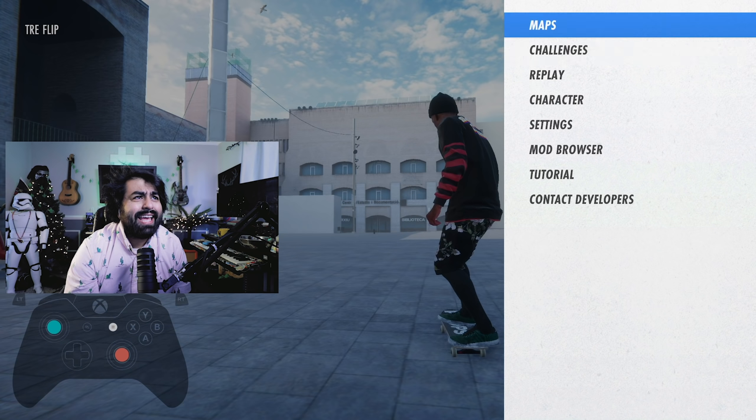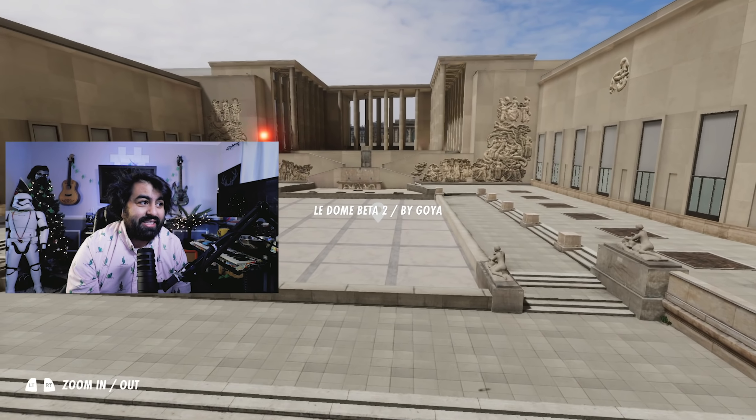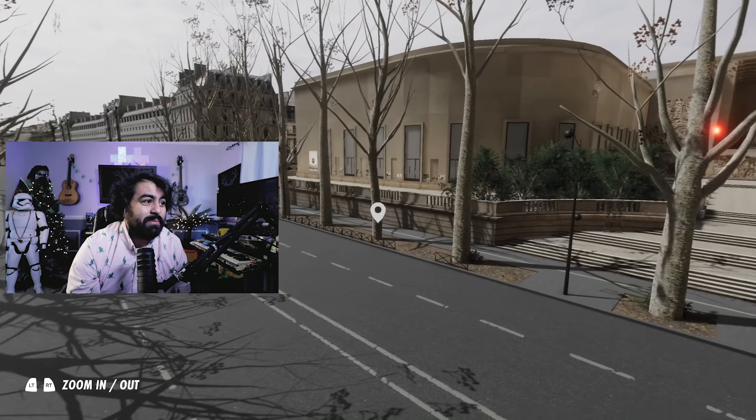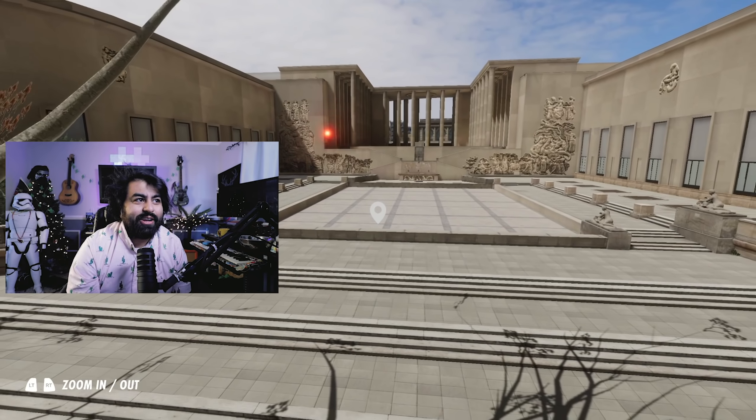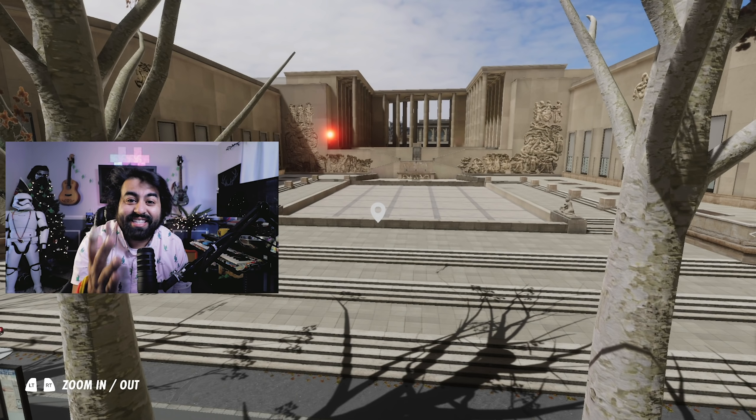Let's head over to Le Dome. This map is by Goya — the latest and greatest — and it's absolutely freaking insane. You see this spot here? It's so funny, the only clip I can remember being done on this is a Bastion Salabanzi clip right here.